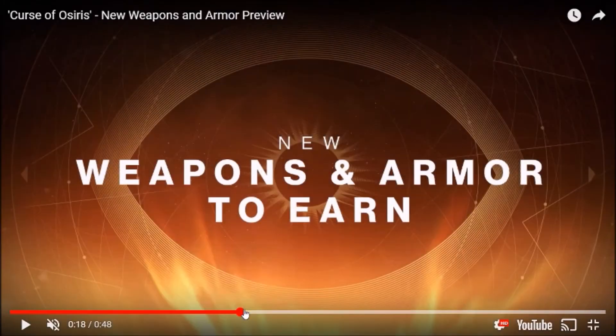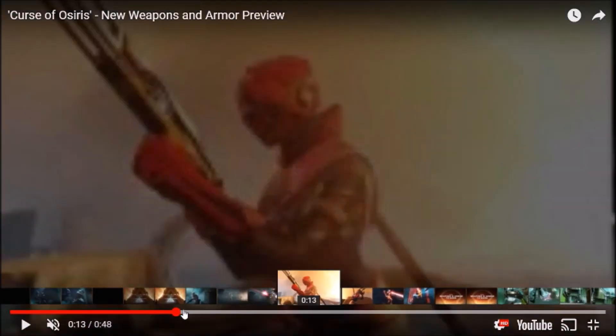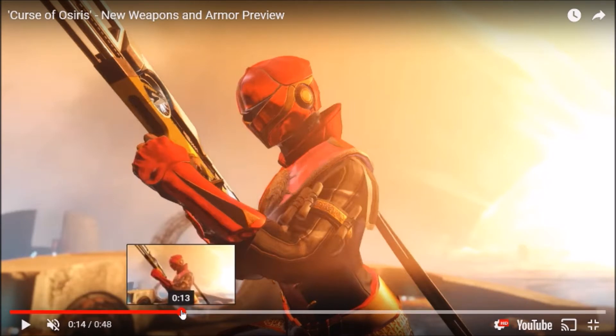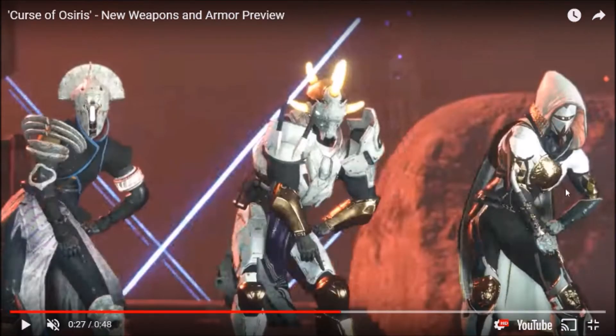That's basically all we can get out of this. I do believe that this is going to be an exotic as well. That looks like New Monarchy gear and it looks like it has the same lion that the Hunter had on its chest piece — so I'm going to call it right now that this is the ornamented New Monarchy armor that the Hunter was wearing, 100 percent. I would almost bet on it. This other armor I couldn't tell you where it comes from — possibly the new raid lair.